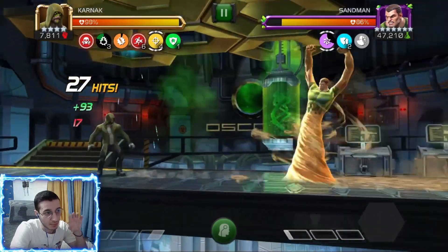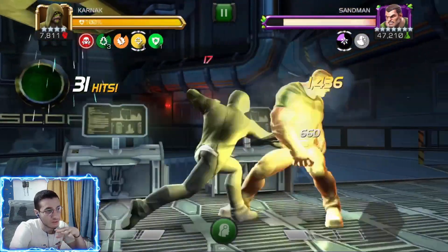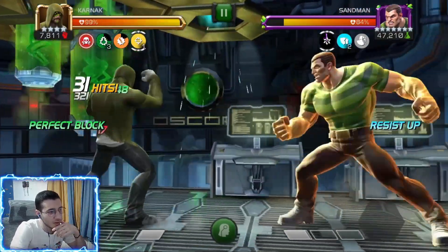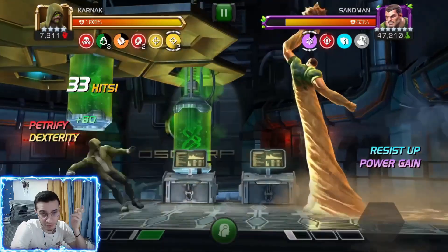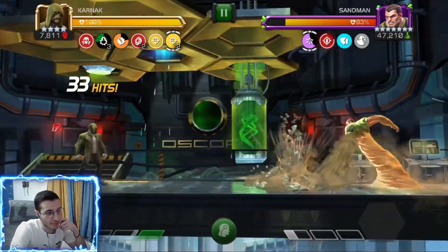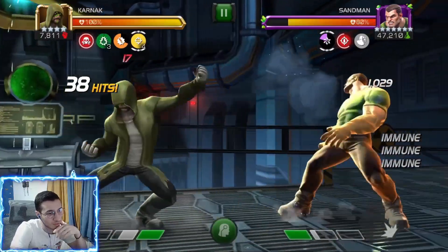If you crit five times — as you can see I have crit passive four here — my fifth crit is going to purify all non-damaging debuffs on me. So those six slow debuffs all got purified because it was my fifth crit. He also has 10% limber, which isn't too bad.